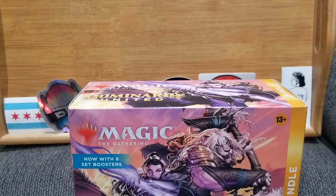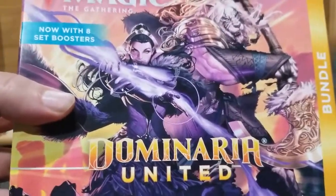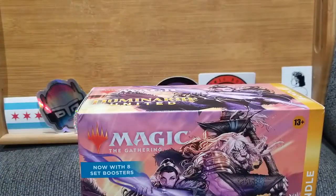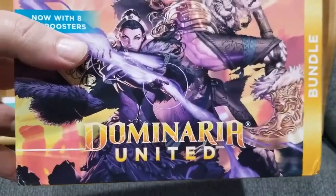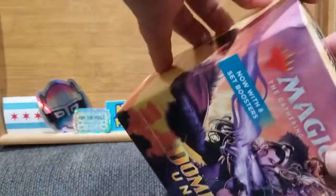All right, everybody, it is Magic Monday, and I am incredibly excited for this one because it was a little delayed in shipping. I have had to refrain from getting into it and looking at the checklist and making a hunt list, but this is the newest set of Magic the Gathering — Dominaria United — came out in early September, September the 9th, I believe.